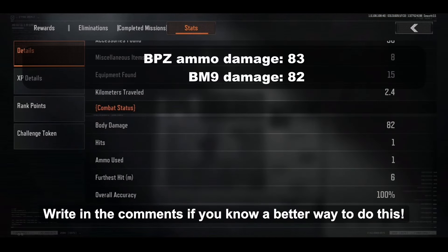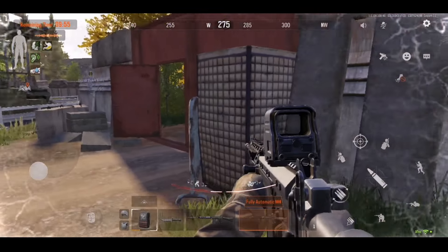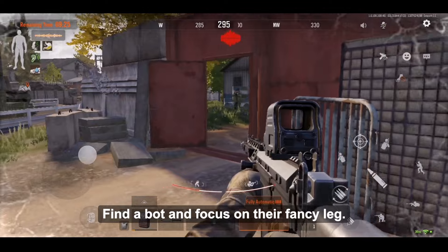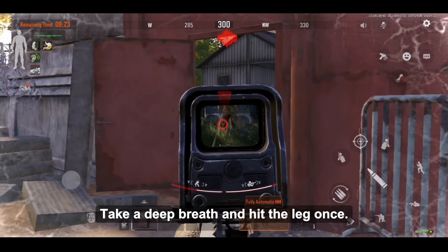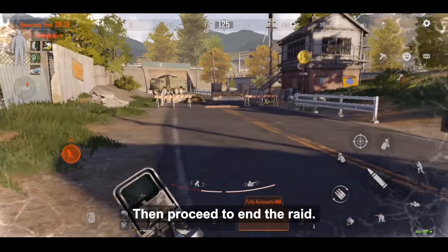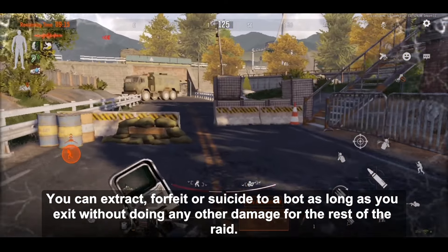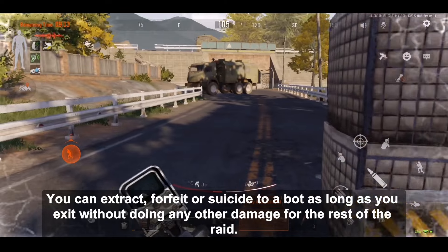Write in the comments if you know a better way to do this. First of all, load into a normal raid with the gun of your interest. Find a bot and focus on its leg. Take a deep breath and hit the leg once. Then proceed to end the raid — you can extract, forfeit, or suicide to a bot — as long as you exit without doing any other damage for the rest of the raid.